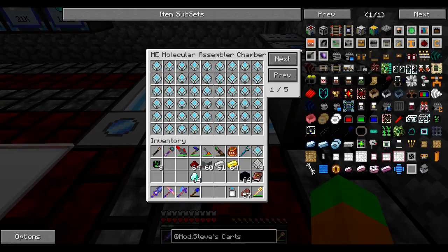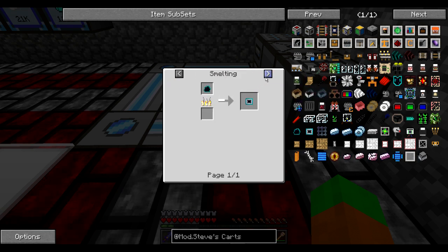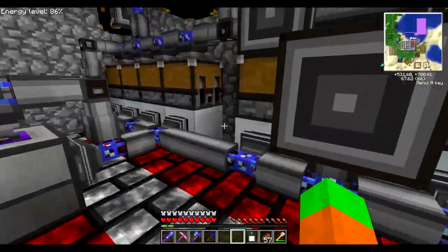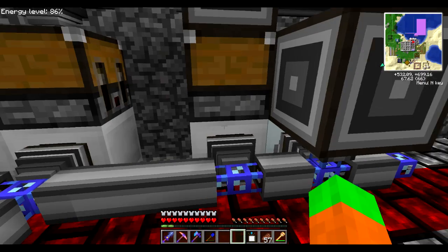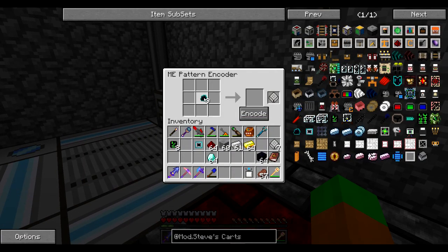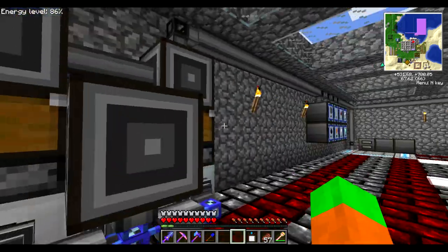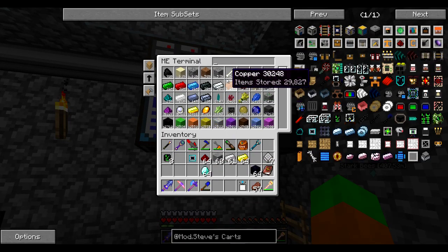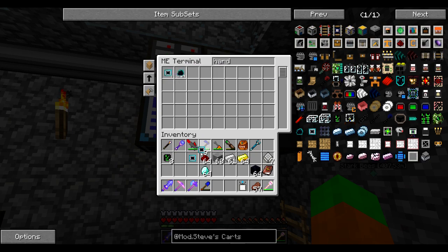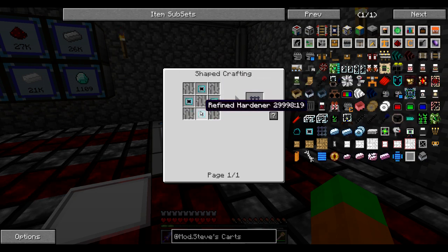Let's introduce this. With the raw hardener, I can cook it. So let's get some of that hardener, cook one, and also add the smelting recipe. If you give me one of those, I'll give you back one of those — encode, and drop that into the ME interface. Let's get some of those — dump those back in here and get some hardeners. Let's get nine, so it uses all the raw hardeners I just got. With those nine, I'm going to need to create hardened mesh using iron bars and four of those hardeners.